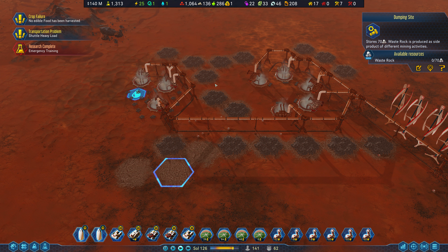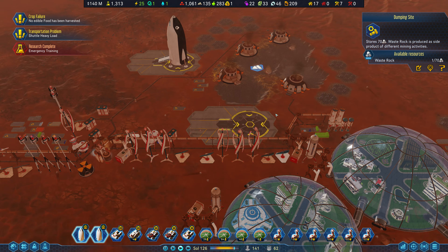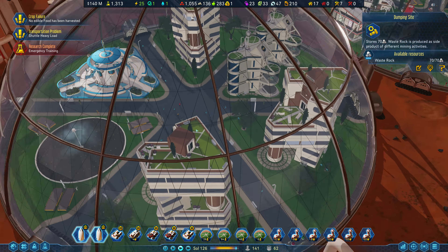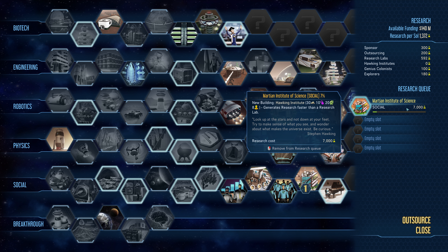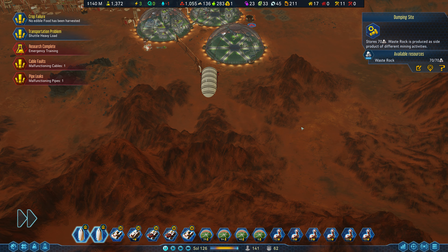My life consists of building dumping sites. There is a mod that lets you get a really big dumping site and maybe I should install it. I feel like it's too much of a cheat because it's really changing the game, but it is a convenience.